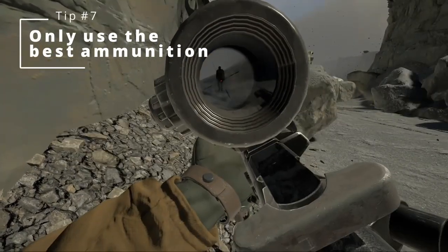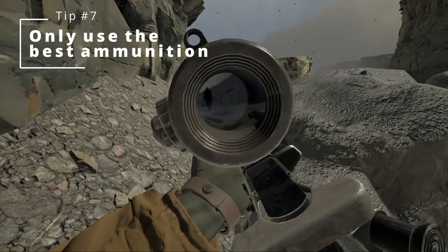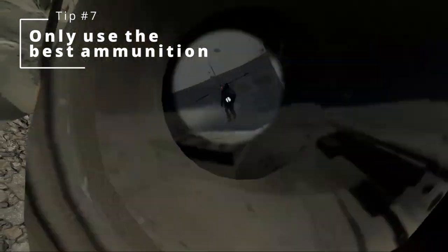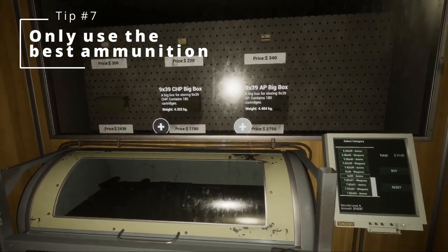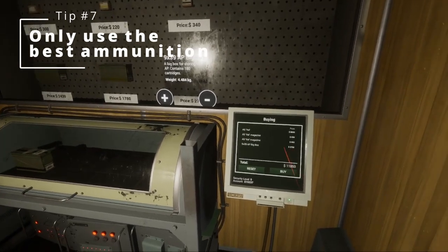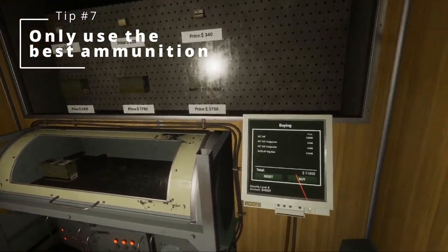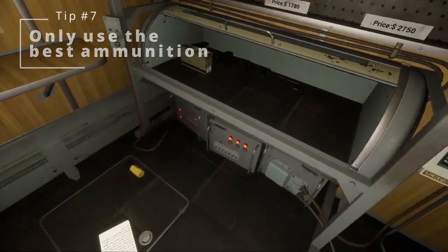Number seven: only choose the best ammo. I've mentioned ammo type in all of my videos so far, but when I got to security level 4 this is the point where I ditched FMJ entirely and never touched them again. I only went with the plus-P for my pistol and the AP for my assault rifle. Enemies at this stage are extremely tough and you don't want to be caught out just because you saved a few bucks on ammo. Just spend the little extra and get the better performance.